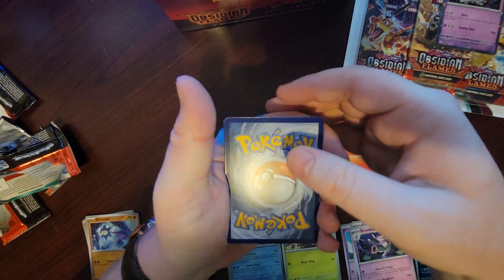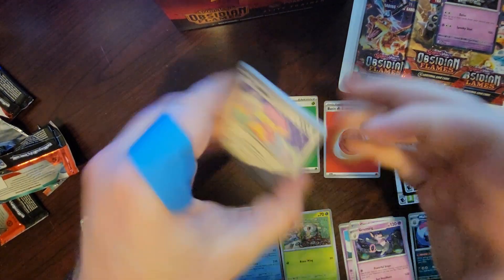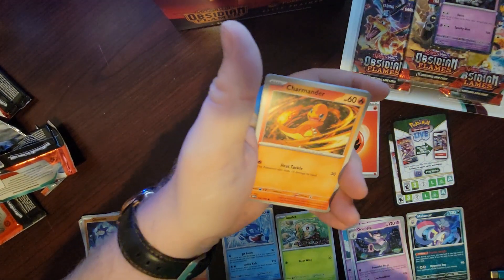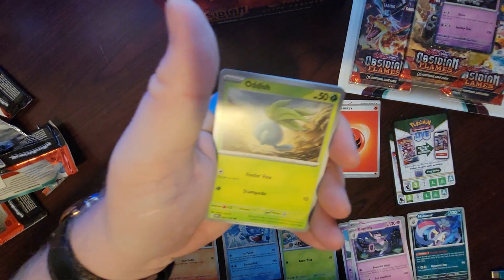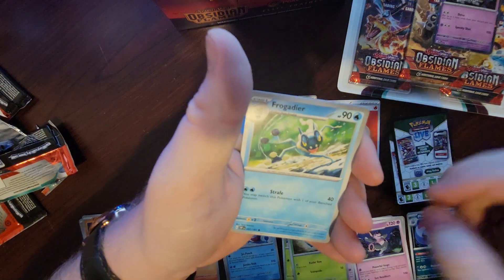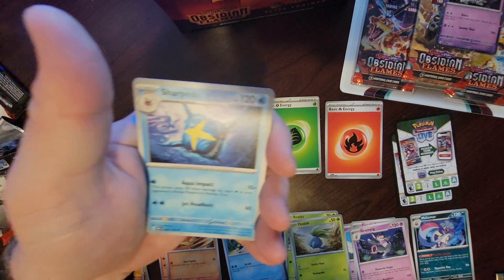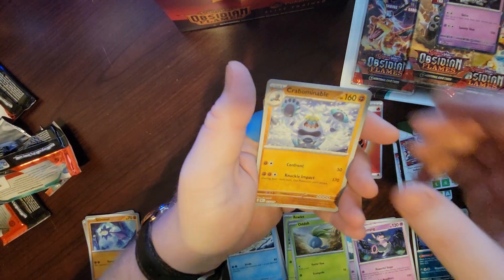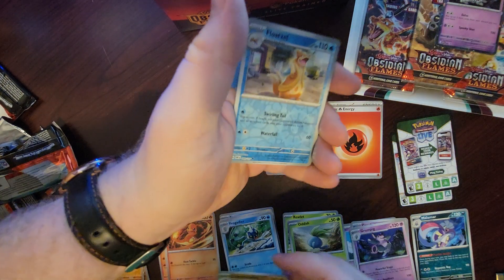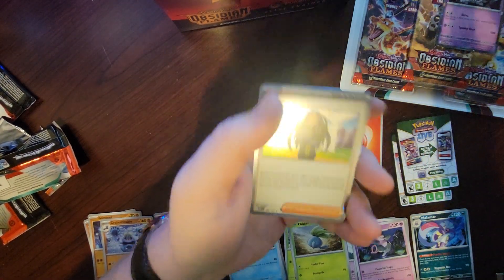Let's guess water. We got Audino, we got Charmander, Dragonair, Oddish, Frogadier, Sharpedo — bummer. Crabominable — dang. I don't think we're gonna get the Tad Bulb today, fellas. And Agita.